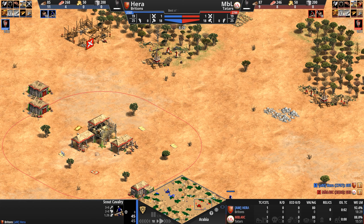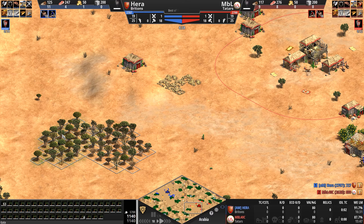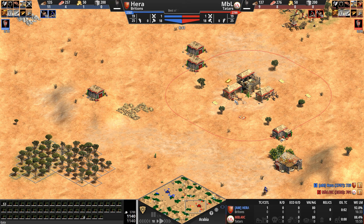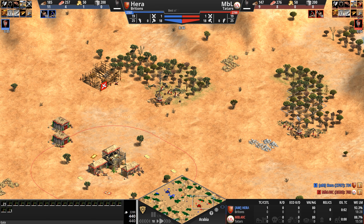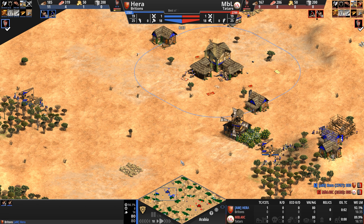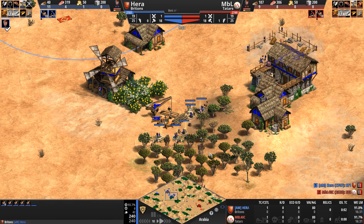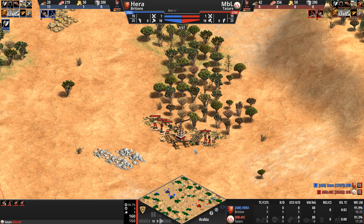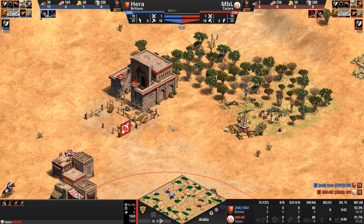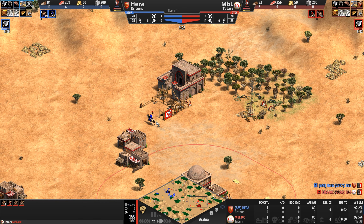Look at how far away from the town center these forests are for both players — neither are super close. This means ranged units in this game will go a long way. You can wall these forests off and protect your lumberjacks with palisades and houses, but what you can't protect them against is ranged units. So we'll see — will the ranged units of the Tatars outdo the ranged units of the Britons?